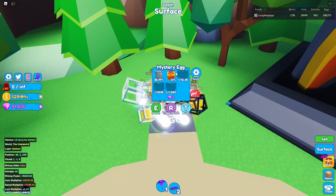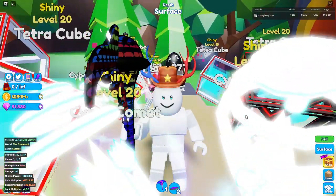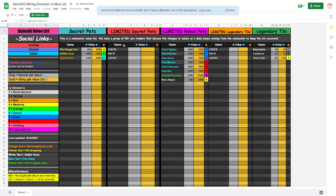If you manage to hatch a secret in this egg, eventually it's gonna rise in value if this game keeps updating. The first limiteds are gonna rise - think of the infernal revenant. This is a value list made by Alpha GG. Obviously the new pets aren't on here yet, but look at the infernal revenant, the robux pet which came out in the first update - the first robux limited. It's got 5,500 value as a normal. Look at the giant robot for example - it's got more value than a shiny giant robot, which is crazy.